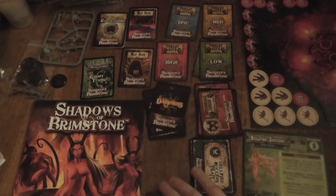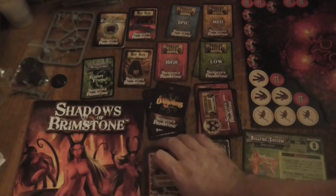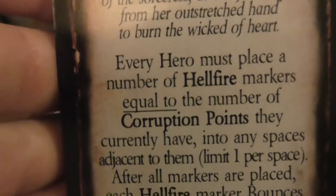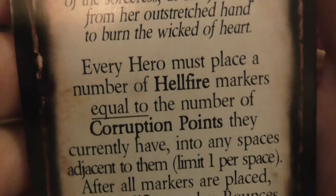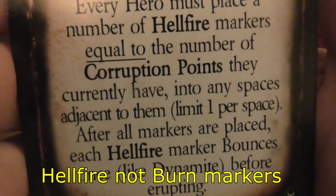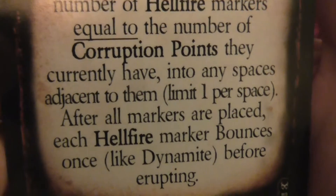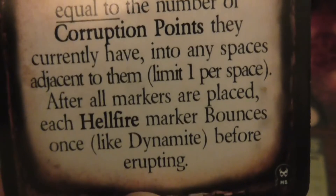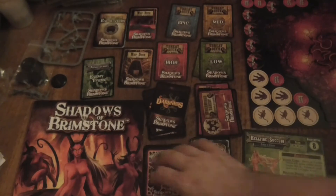There's some Shadow Magic cards here — I'm not sure if these are just for the Succubuses, although I'll need to add them to my existing deck. This one is the Fires of Temptation: each hero must place a number of burn markers equal to the number of corruption points they currently have into any space adjacent to them, a limit of one per space. After all the markers are placed, each Hellfire marker bounces like dynamite before erupting. That is dangerous and scary.